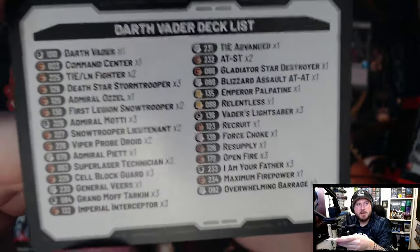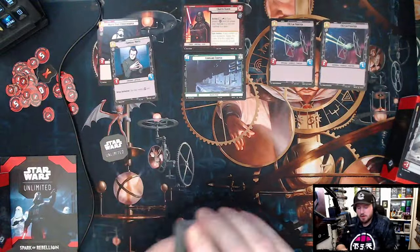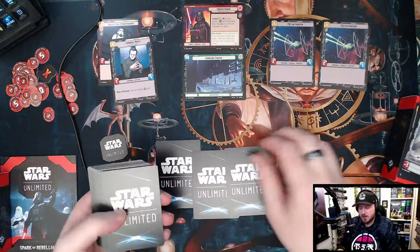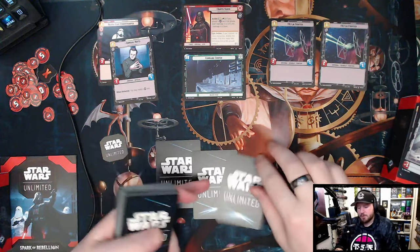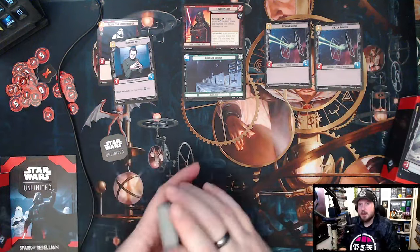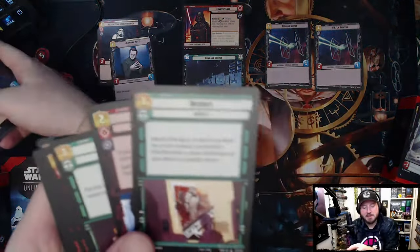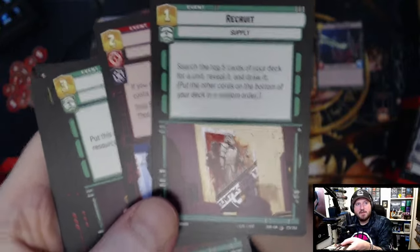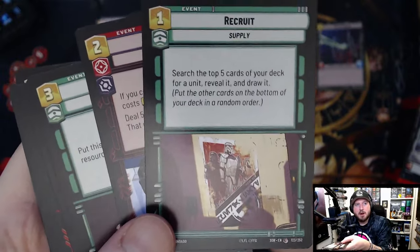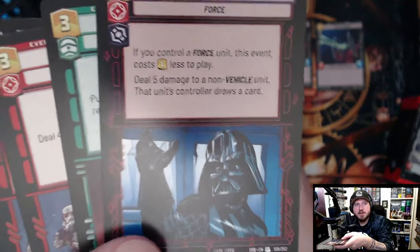The deck list on the back even has the collector number — pretty neat. So each turn you add one resource to your resource pool, placing cards face-down. You tap them as necessary to cast things or use abilities. There are also spells that aren't units — called events. For example, Recruit is a supply event: search the top five cards of your deck for a unit, reveal it, draw it, and put the rest on the bottom in random order.